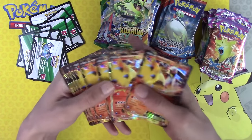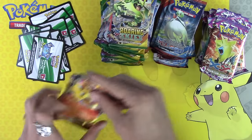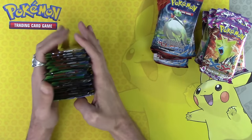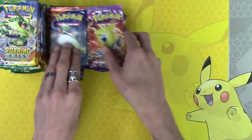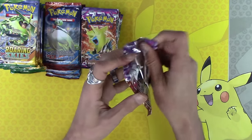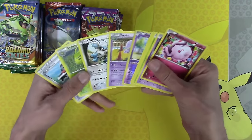That always just takes me longer than it should. Ten Blaziken EX promos, bunch of codes, and ooh — Roaring Skies. Oh, I love you Roaring Skies. And ten Primal Clash, ten Phantom Forces. Now, let's all be honest with ourselves — we're not here for the Primal Clash or the Phantom Forces. So let's just get to it.